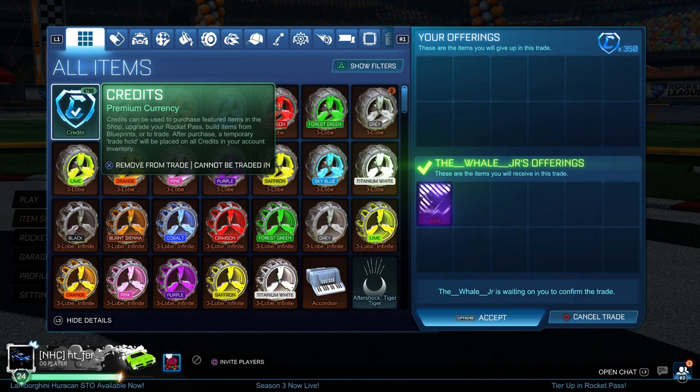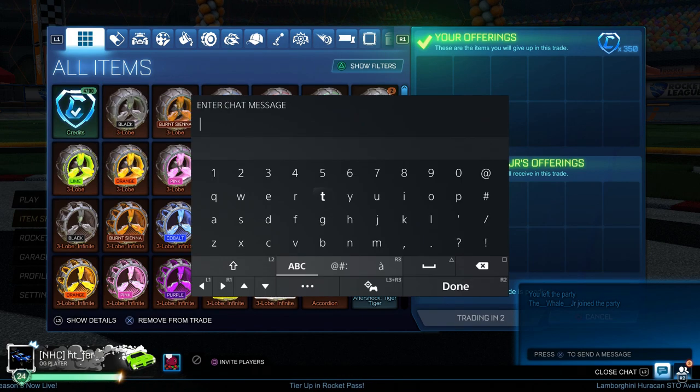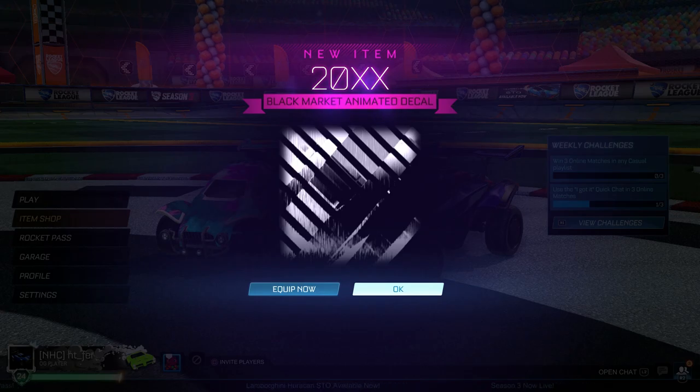Now I'm buying a 20XX here for 100 credits under minimum price. This is one of those simple unpainted black markets where I know I can get 150 credits profit. 20XX is quite a popular decal so it sells really quickly — I know I can get mid price pretty much instantly for it.